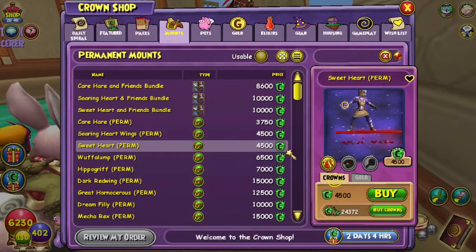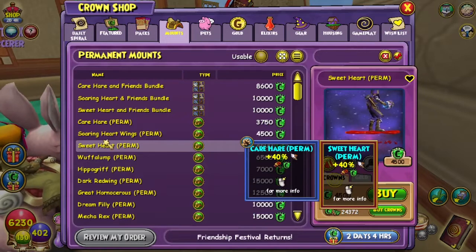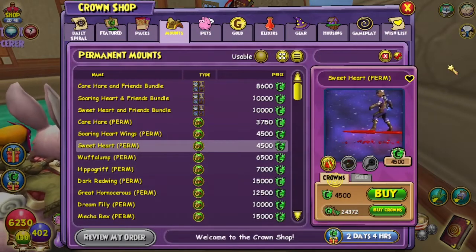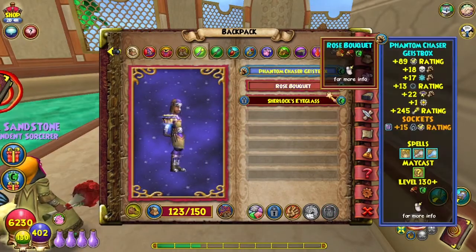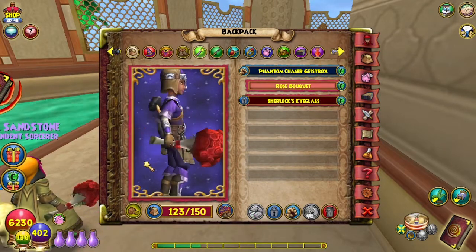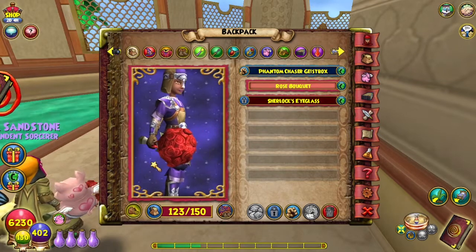Personally, I would just — if you really have to have them out like I did — just purchase them separately in the crown shop and then go farm some dungeons for those pets if you really wanted them. Alright, let's equip this Rose Bouquet. Looks pretty good. It would be even more awesome if they came in different colors, but so far that's pretty awesome.